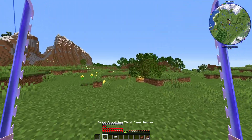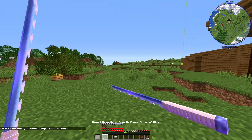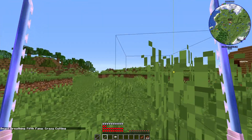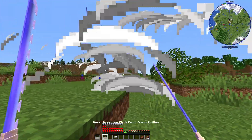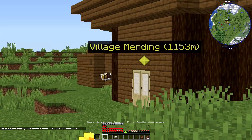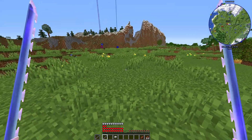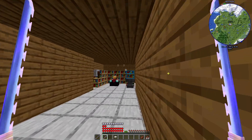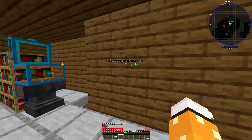Beast breathing fourth form Slice and Dice - just slicing in front of you a bunch of times. Beast breathing fifth form Crazy Cutting - basically just cutting crazily. Beast breathing seventh form is pretty cool - when you use it you can sense other animals or entities around you, even through walls. That's all the beast breathing forms available right now.